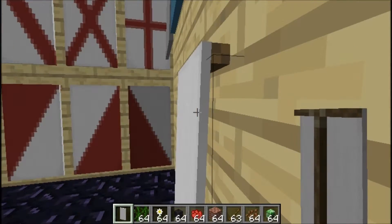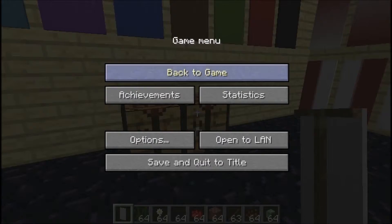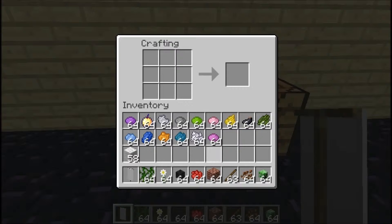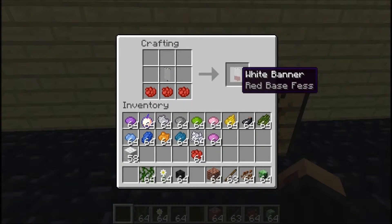Now we're going to get into the different designs. You can get any type of dye and put them anywhere you can think of. So if you put that there, you can put red across the top and it'll make that pattern. You can try different arrangements, but some combinations won't work — for example, you can do this and put these underneath and it'll make it like that.